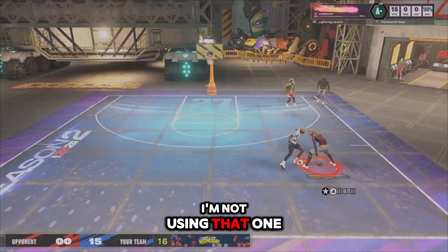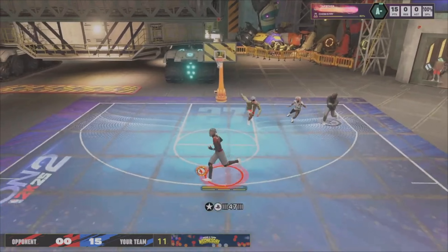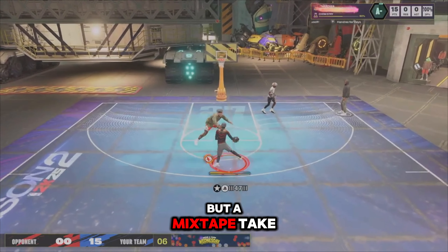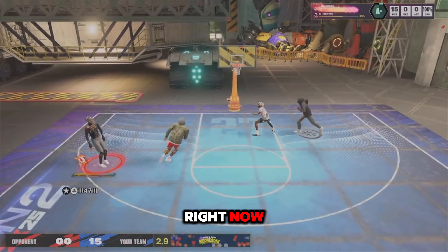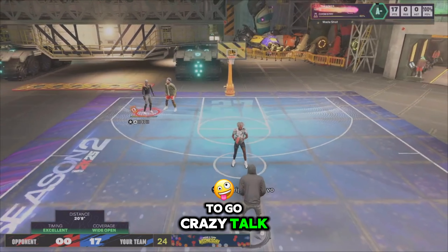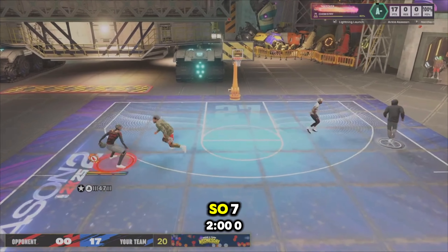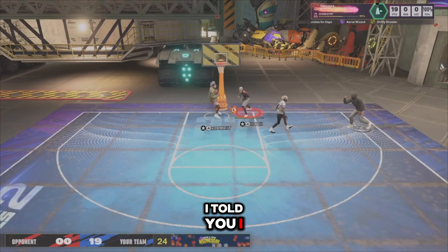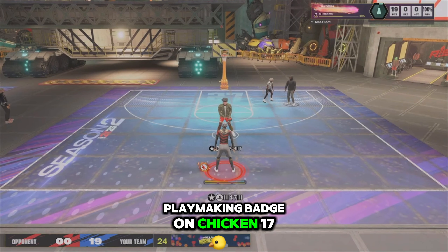I pass out of it, reset myself. I've got Mixtape Takeover active so I have a 99 mid-range — I'm not missing that fade. This build is crazy — you can really abuse people with it. I'm going ISO 720 against the center and dropping them. When you get that takeover, it's like the playmaking badge equivalent from 2K17 — it does everything you need.